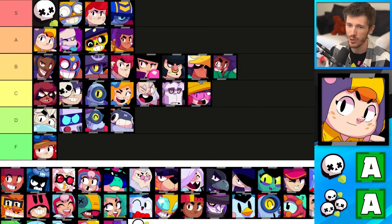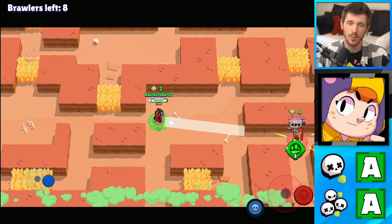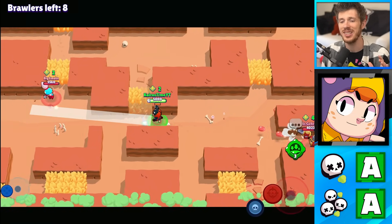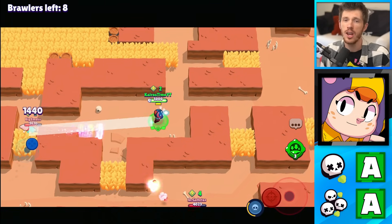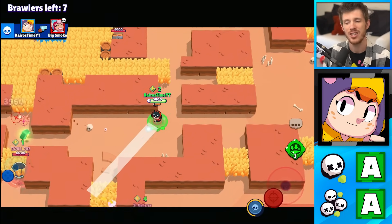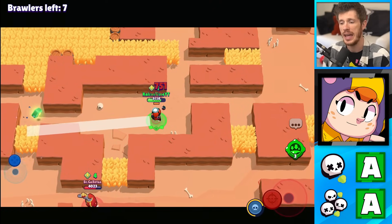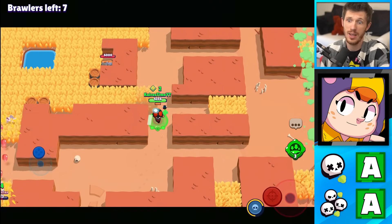Bibi is in the A tier for Solo Showdown and for Duo Showdown. It does take longer than a lot of the A tier brawlers to open up boxes, but she can deal so much damage in 1v1 fights, whether they're close range or not. Her super can easily hit more than one target, so she's not that much worse in Duo Showdown. She has the range to handle Duo Showdown and the burst potential to shred people in Solo Showdown if they're not paying attention.